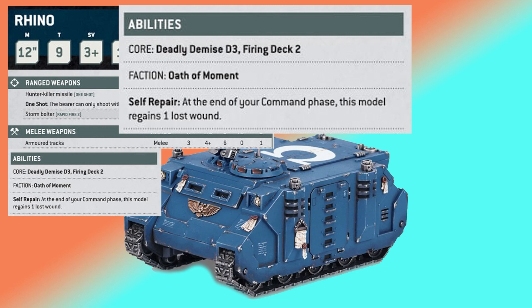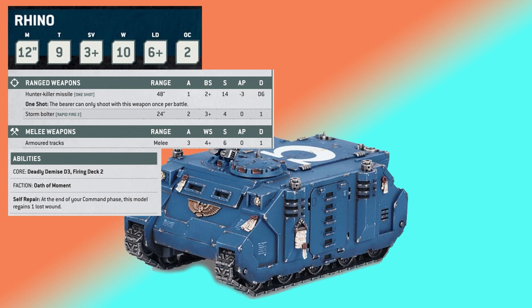The last ability we haven't seen yet is Self-Repair, just getting to heal a lost wound at the end of the command phase. The humble Rhino is getting a glow-up for sure — going up in toughness, getting better weapons, and the potential to fire units from within the vehicle.